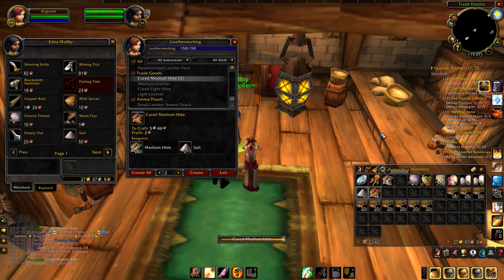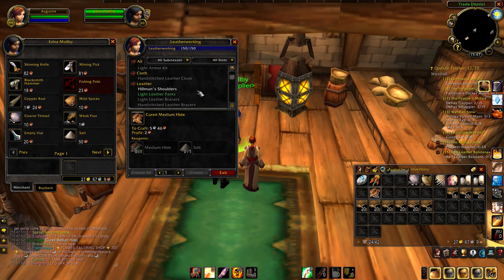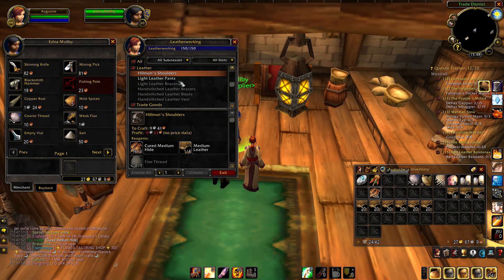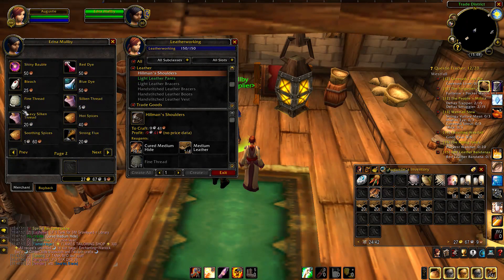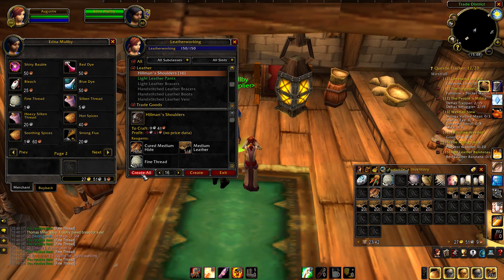If you pick this up now, you should be good. So the hustle itself is actually a leatherworking one and it is Hillman's Shoulders. The Hillman's Shoulders are brilliant — they only use four pieces of medium leather, one piece of cured medium hide, and one fine thread.